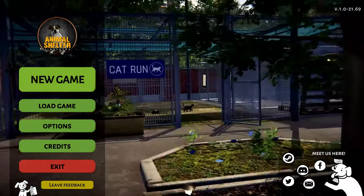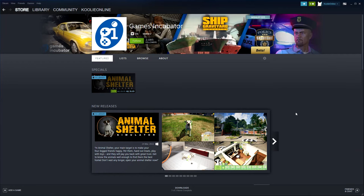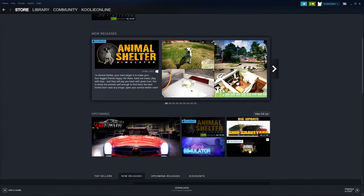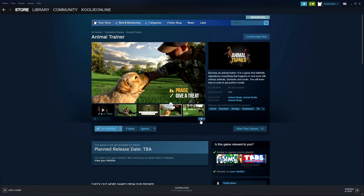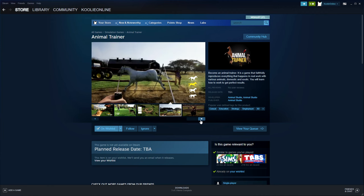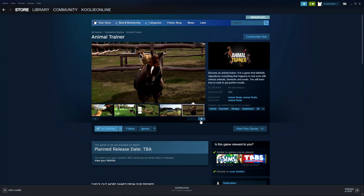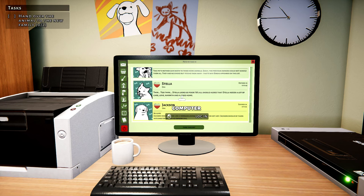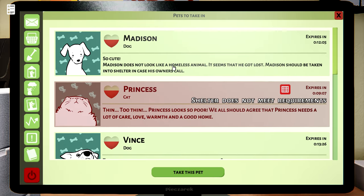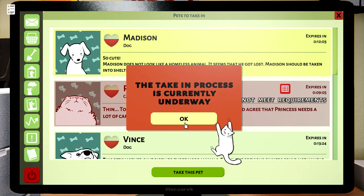Games Incubator, the developer, also has another game on my wish list called Animal Trainer, which includes horses. That's another game by this company that I'm going to keep a close eye on. But let's talk about Animal Shelter Simulator — in this game you are the owner of a rescue shelter.